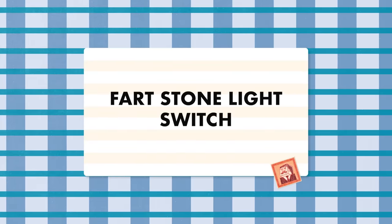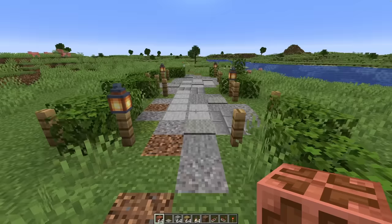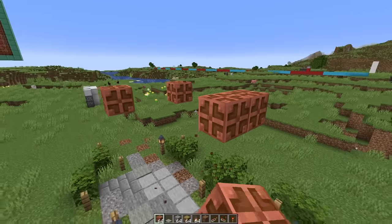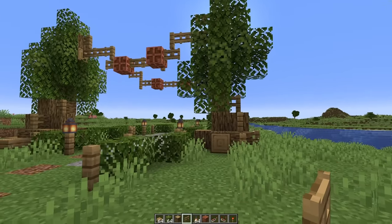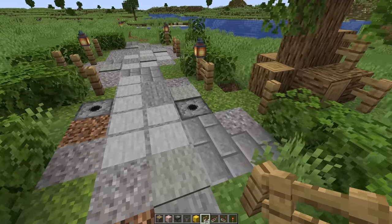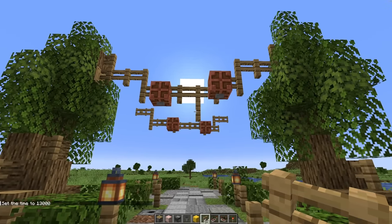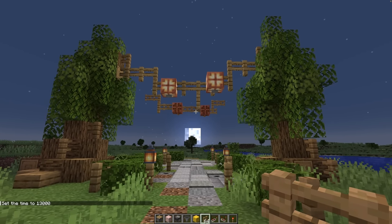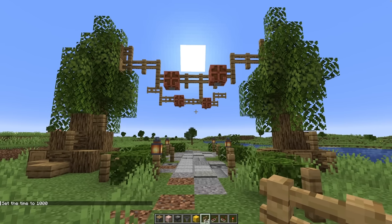While we're on the topic of turning lights on from a distance, I've got an idea. I've got a little pathway here and I'm going to set up some string lights - those nice decorative lights they put in towns. I've decided I want to suspend these from trees. I've got a daylight sensor, dispensers with wind charges inside, and buttons on the underside of the lights. Is that not the fanciest thing you've ever seen? That is ridiculous - it might be one of the most satisfying things I've ever seen.